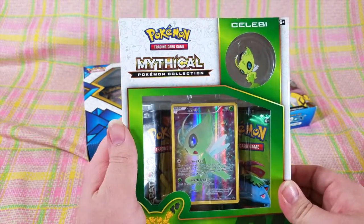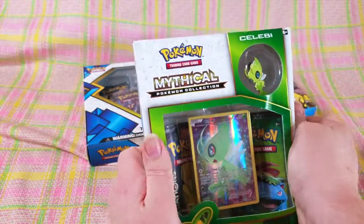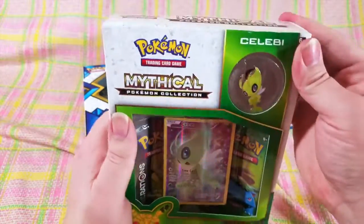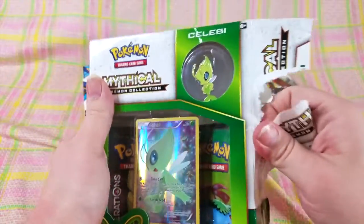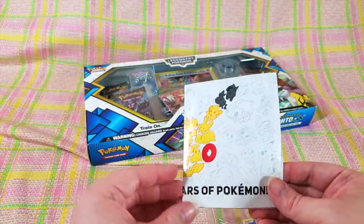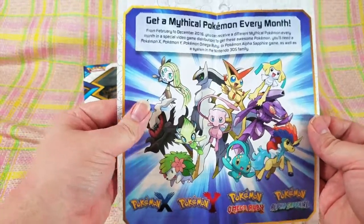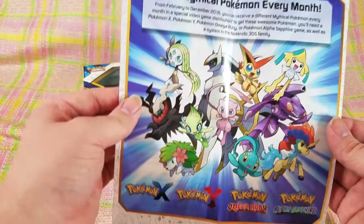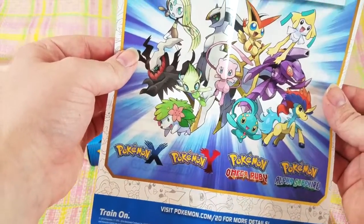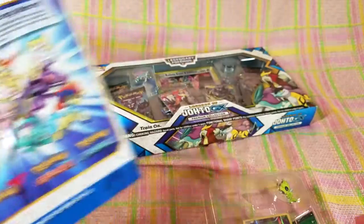So to start off with, we're going to do the Celebi box. These are kind of like the Pikachu and Mewtwo ones that I opened before. Oh, a bit of a messy opening there. This one has a poster! Wow, this must be pretty old. I love that — I'm going to have to use this in my backdrop.